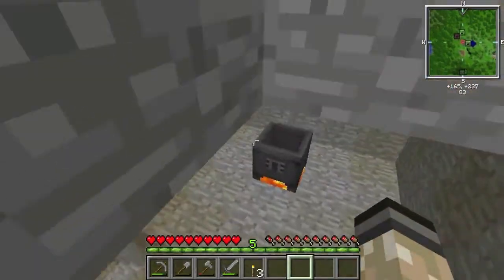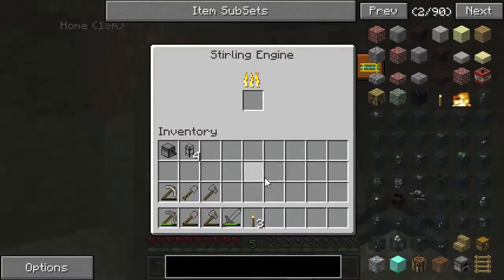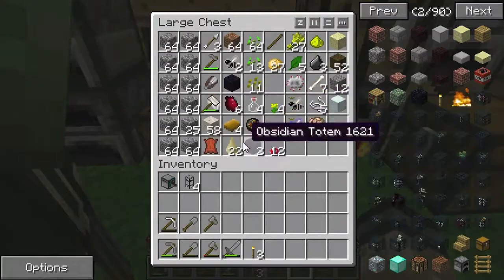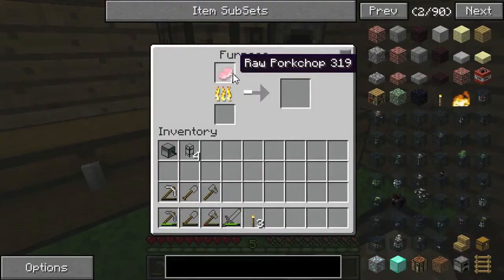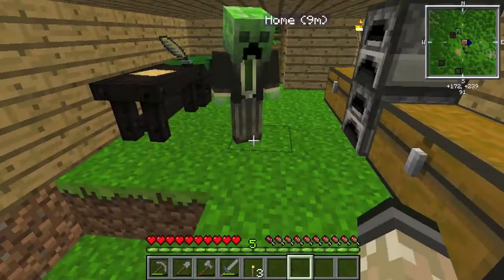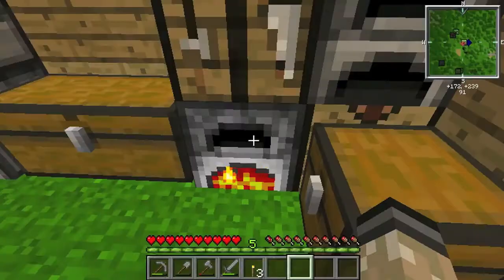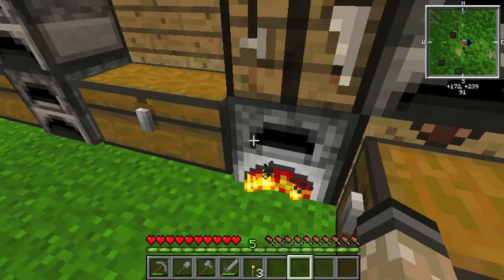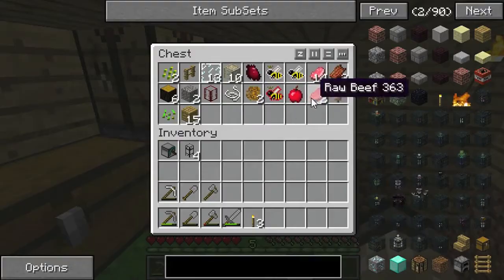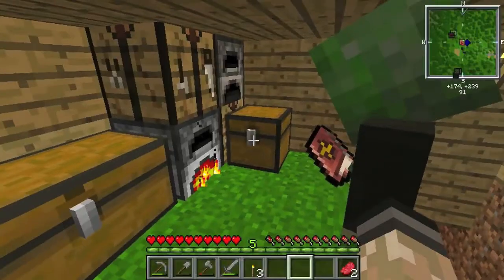That goes in the crucible, right? I think it might be able to go in the furnace — try it in the furnace. It actually works! Oh my god, yes — for a pork chop. Sweet. So we could just cook using this forever, it's actually very powerful. That furnace is gonna stay alive for a long time, so better just start shoving a bunch of stuff in there. Alright, then let's go mining, because we're gonna need to go find some minerals to mine.